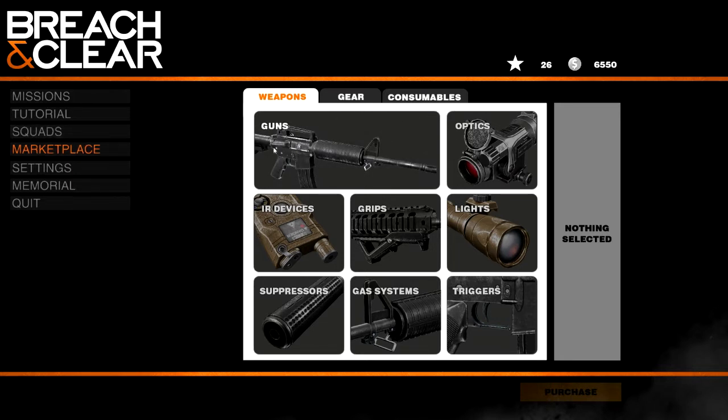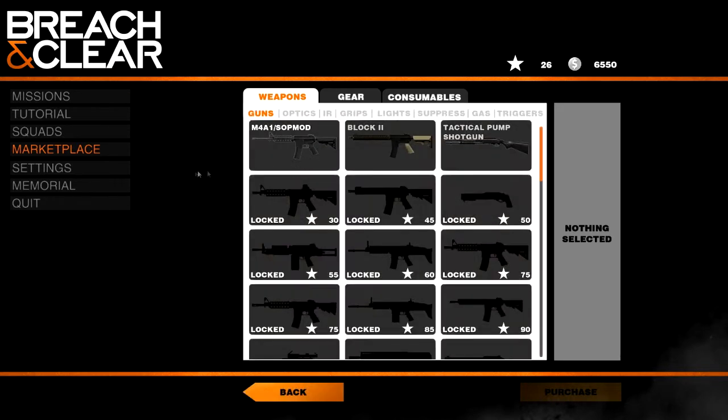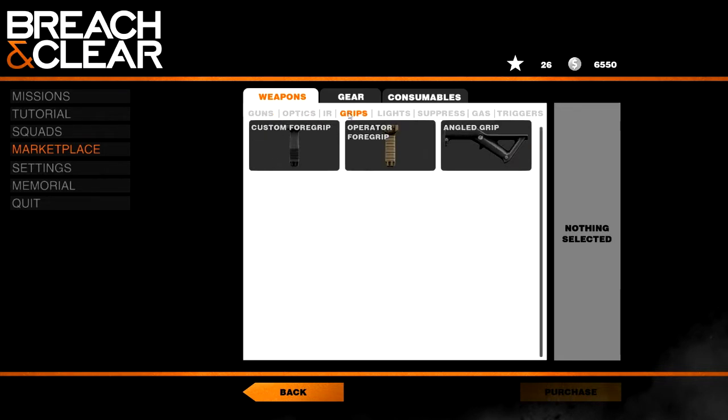We have 6,550 — that's how much money we've got. Let's see what kind of guns we can get. I think we might already have this, but I might be wrong. M4A1 Block 2, and a tactical shotgun. The rest seem to be locked, but we can get optics and grips and stuff for weapons.